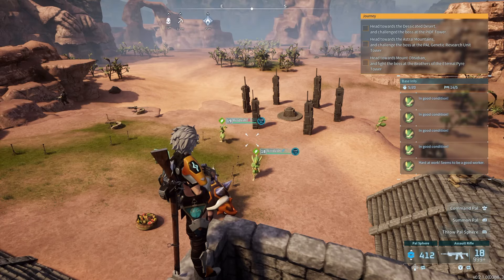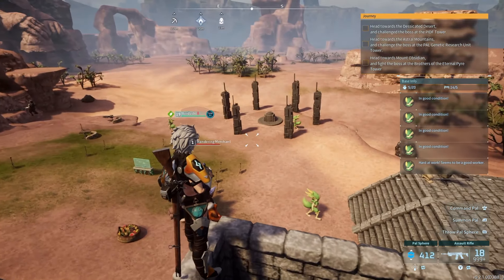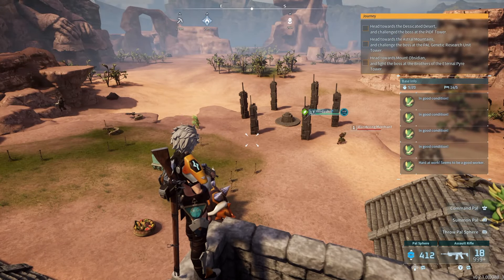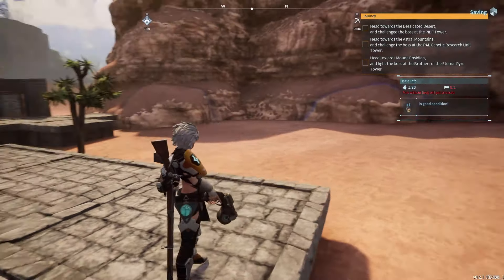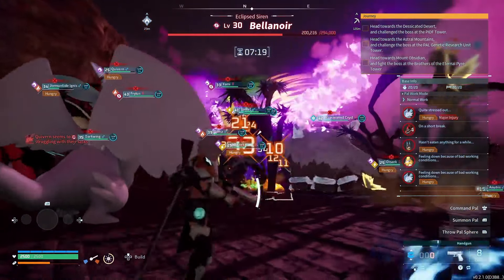Alright, so you can summon Belenor outside your base. However, this puts you in basically a 1v1 situation with her, and I personally don't recommend doing that. I have seen that you can take and place the structure outside, so if you really wanted to avoid destroying your base you could do that. But trust me — your base will get destroyed.